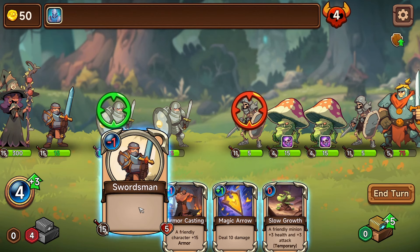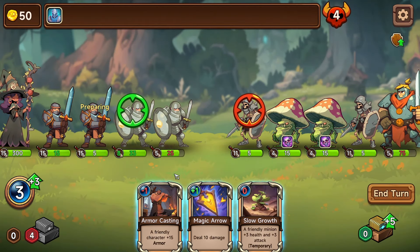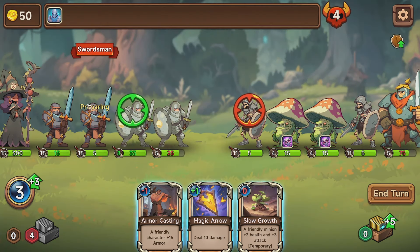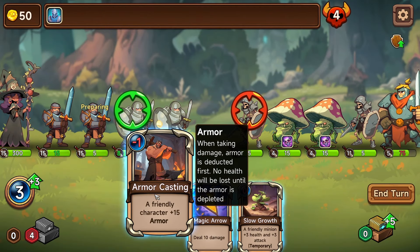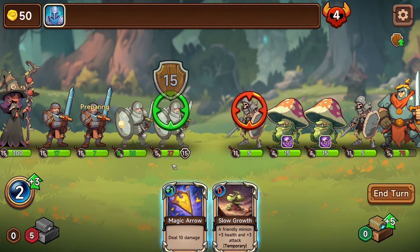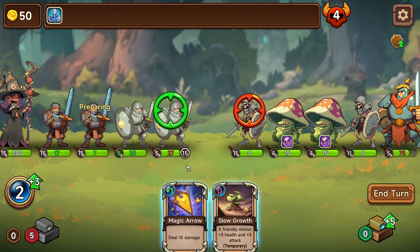I've got a lot of mana still. So he'll be preparing for a turn. Be cool to have a little animation with them, like just resting. I guess preparing does work, just doesn't look as good. Friendly characters, 15 armor — it's only for the turn, but this will stop all damage coming through. Or I guess armor is not armor, it's health, so it probably goes down each time.